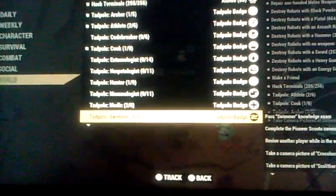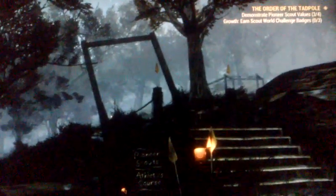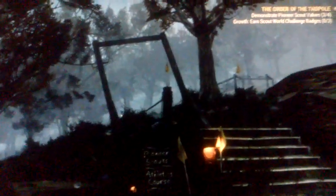So this is where all the badges are that you have to complete. You have to get three of these badges in order to move up as a tadpole. So we don't have to get all of them, but if you're a perfectionist like me, you're going to want to get all of them. Everything else I've seen so far is pretty self-explanatory. Demonstrating Pioneer Scout values will complete once I complete the Scout World Challenge badges, which is going to take some time. Let me put my Pip-Boy light on — it is here, and it says it: Pioneer Scouts Athletic Course.